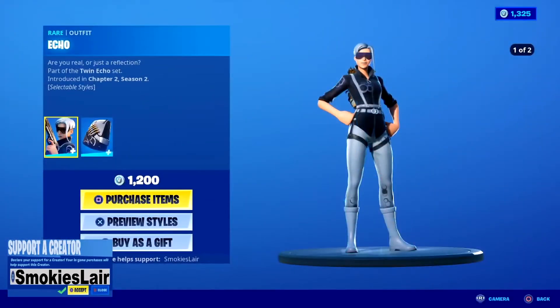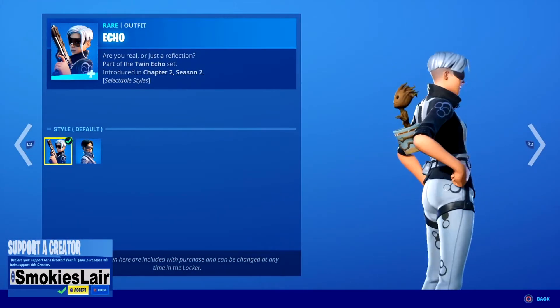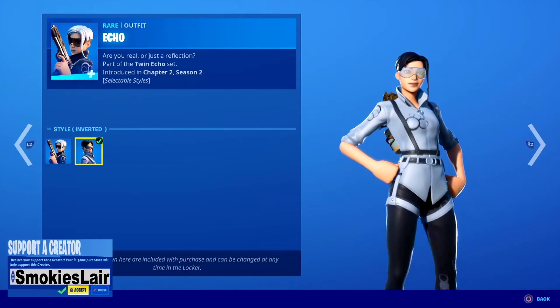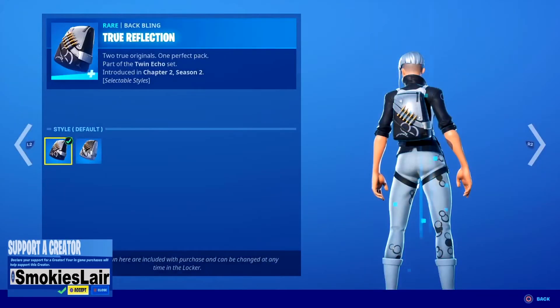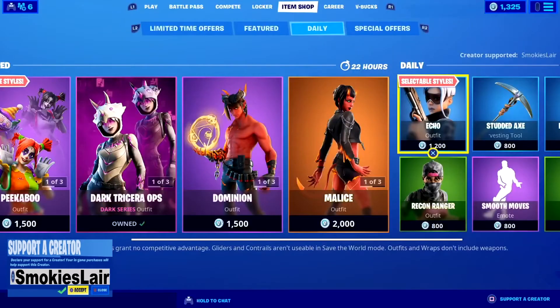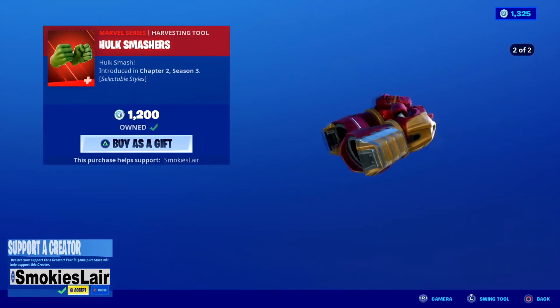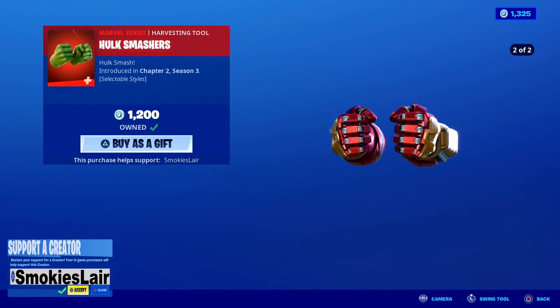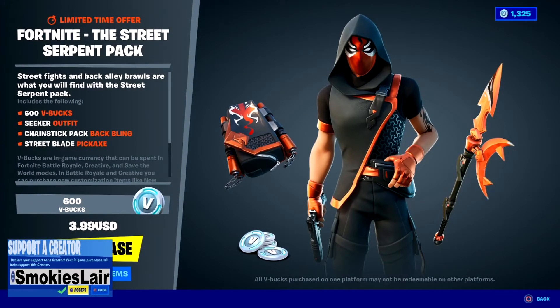We got Echo — check that out guys. I love her styles because you got the regular style, which is actually my favorite, and then you have her inverted style. She's got her back bling in regular and inverted — not bad. Follow her up with of course the Hulk Smashers. These things are amazing guys — you get the regular Hulk and the Iron Man Hulk Smashers. And then of course you got the Street Serpent pack where you get him, his back bling, and his pickaxe plus 600 V-Bucks for $3.99 — that's an amazing deal.